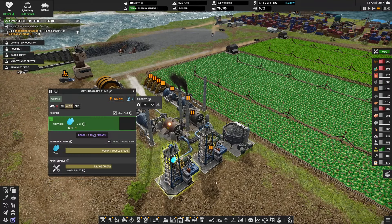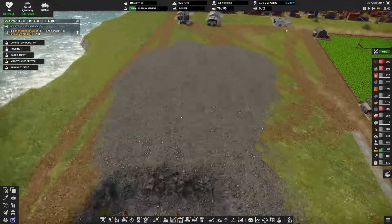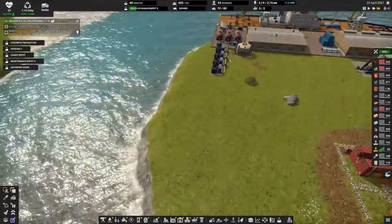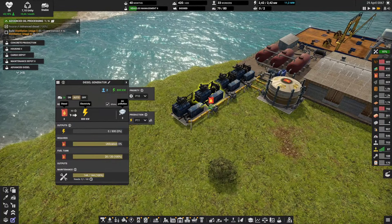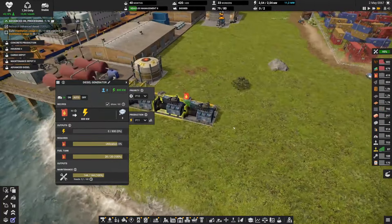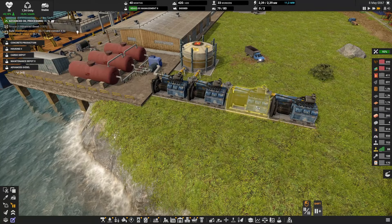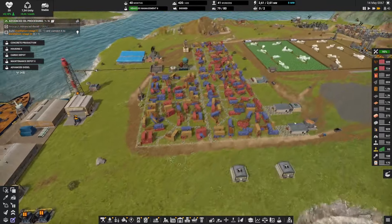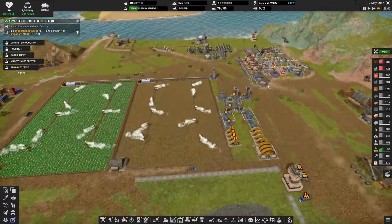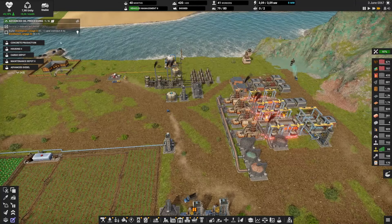Now all our electricity comes from coal and water, and we have quite some time before we need to build more capacity. The diesel generators that were creating pollution and burning diesel have been paused — not deleted, just paused in case we have a problem or need a bit more electricity temporarily.